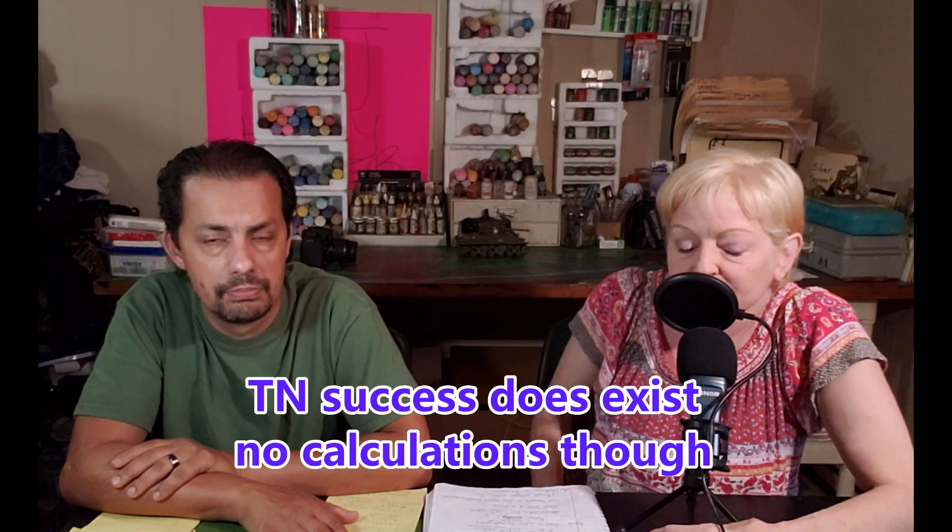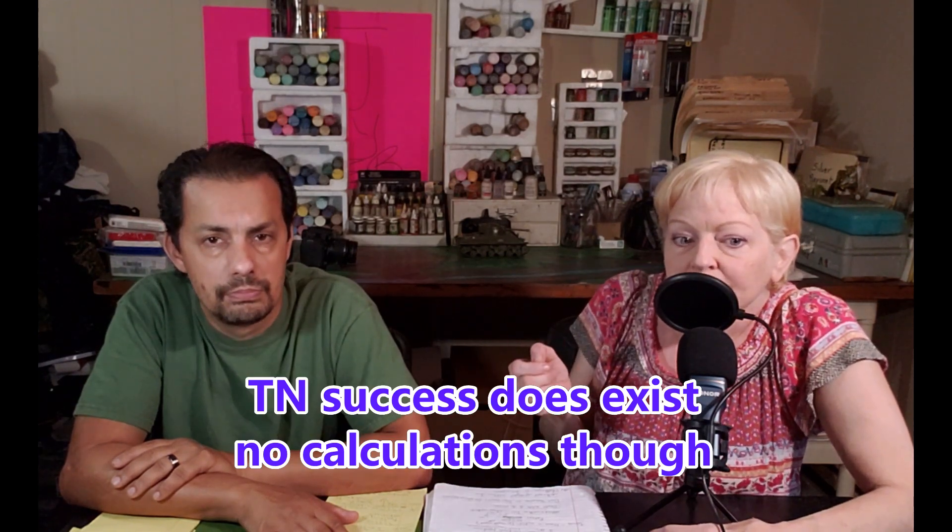One of the mechanics Julie really likes is the successes and failures system. It's very simple — you don't have to worry about a target number. Even numbers are successes and odd numbers are failures. That's it. You also have critical successes and critical failures, which are described in the rules, giving you a little more interest.